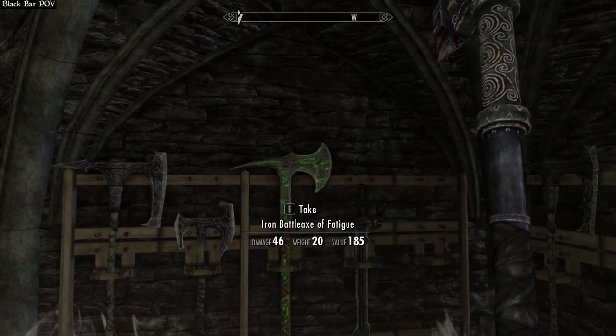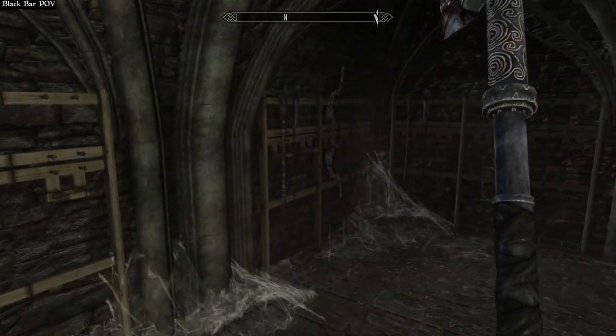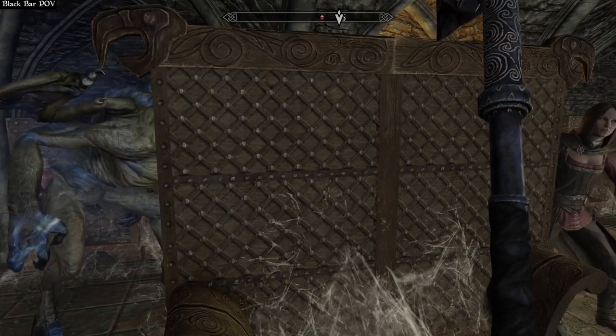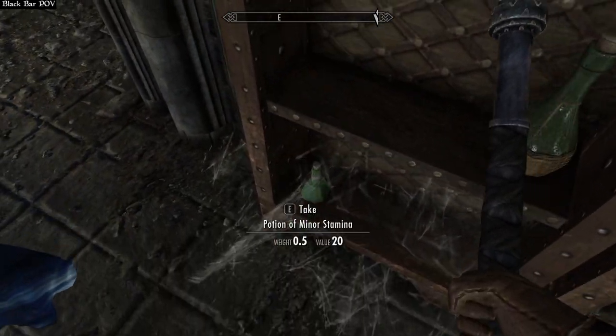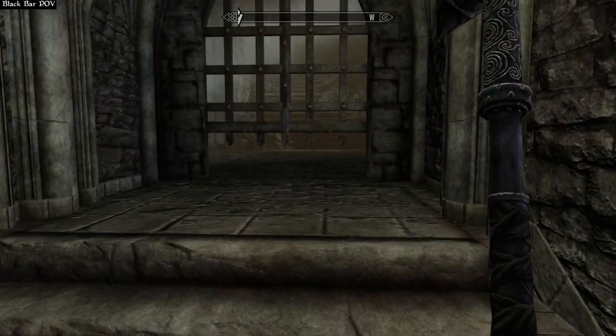My weapon does 72 damage - I'm gonna assume that's pretty good for an ebony warhammer. Speaking of weapons, there's an iron battle axe of fatigue and a bow of freezing - just some basic enchantments. Kind of hoping they'd give us some actual good weapons but that's fine.